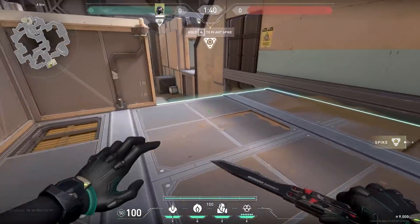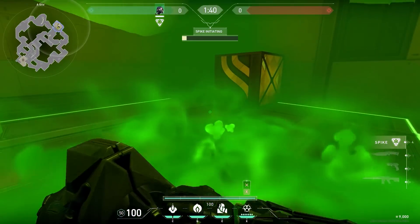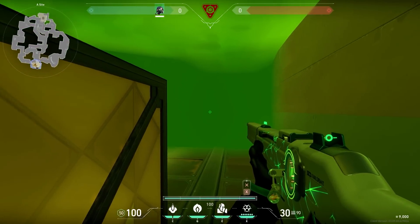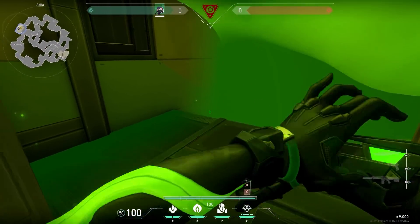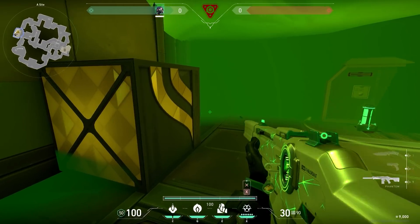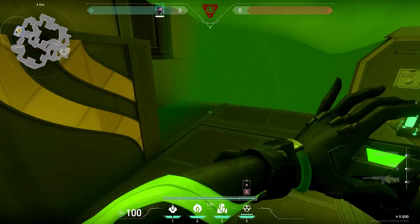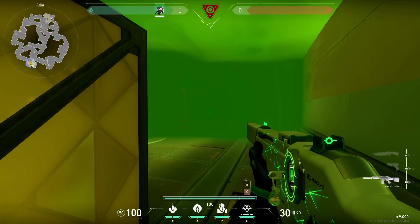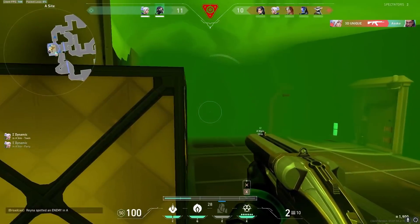Now let's go to Fracture for an interesting Viper trick. On A side you can use your ult on top of the platform and plant the spike over here. You're in a very good position because the only way to get on top of the platform is through the stairs or with a jump. The only thing you have to do is camp on top of the platform and use your potions on top of the stairs. When someone uses an ability like Jett's updraft, you can easily kill them because they will be very inaccurate until they land.